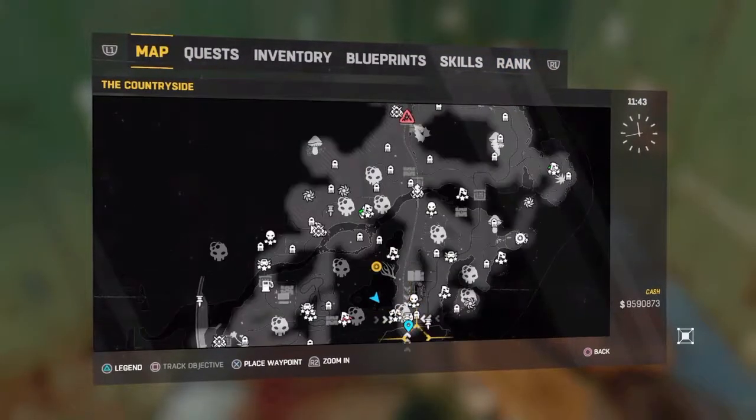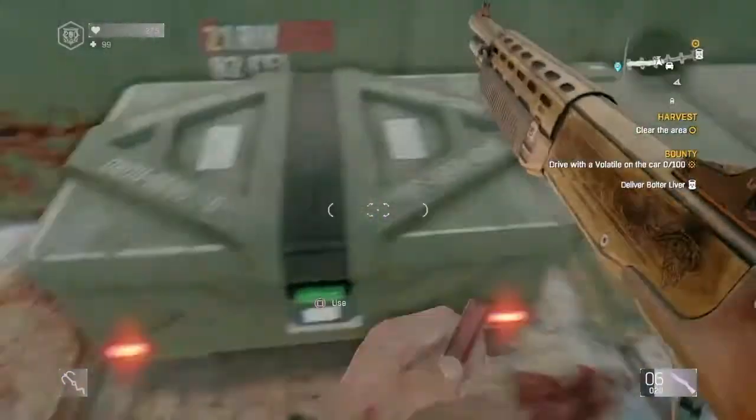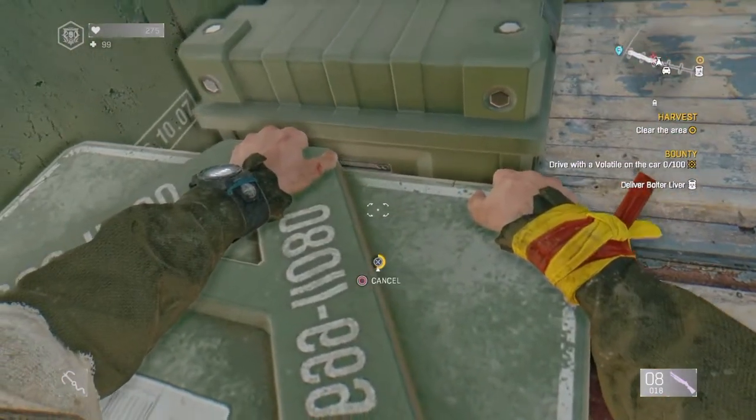There's one on the right side of the map at the end of the map, one in the middle of the map, sort of both in the middle of the map, and one at the top of the map. In each one there should be an Uzi or assault rifle, a mod, some ammunition, and then the other crates around it too.